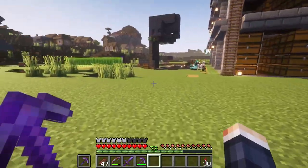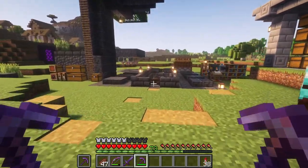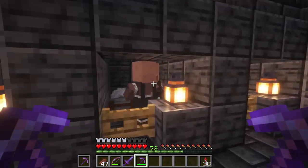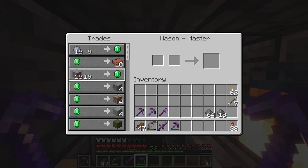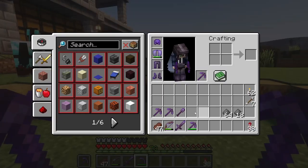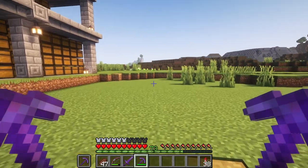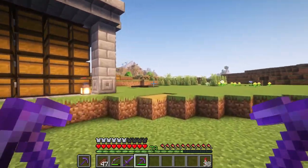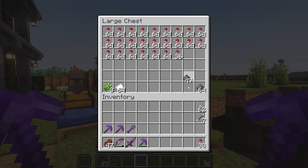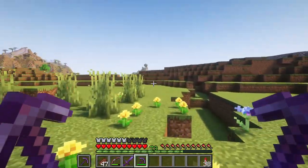There are creepers there so I need to be careful. The next question: how do I repair my tools? All my tools have Mending, and I use this small army of mason villagers — they all buy stone. I store the stone I mine, come here, trade with them, and repair my tools. The creepers are there because sometimes I spend one night collecting gunpowder for rockets. I don't need a creeper farm — one good night gives me enough rockets for a couple of weeks.